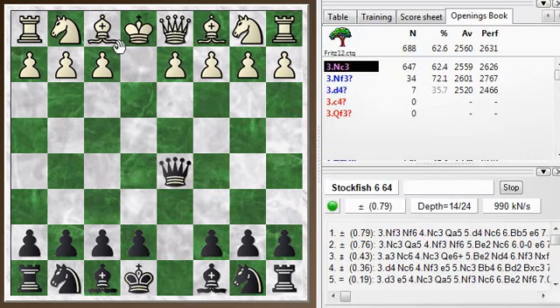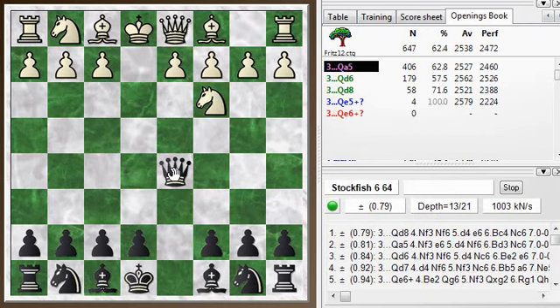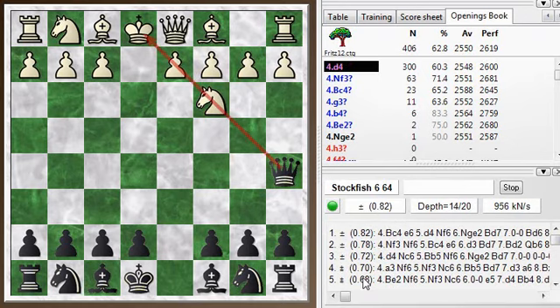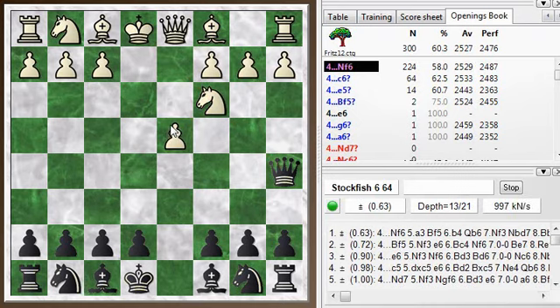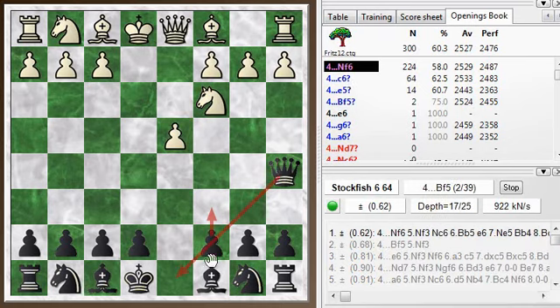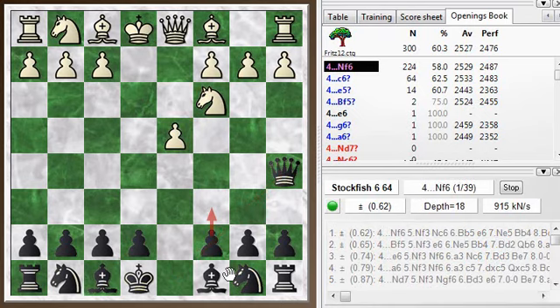Knight c3 attacking the queen is a typical way to play, and then the queen goes over to a5, setting up a potential pin along this diagonal. White still wants to get a pawn in the center. And then c6 is an idea here, just to give the queen a convenient retreat, I should say.